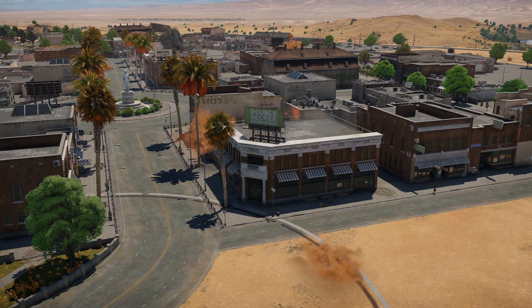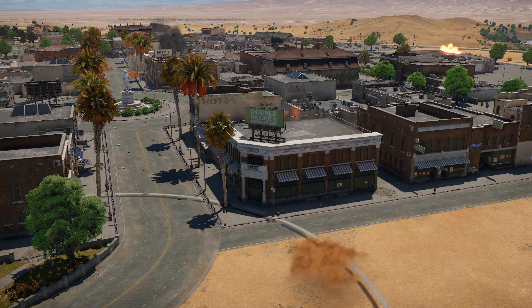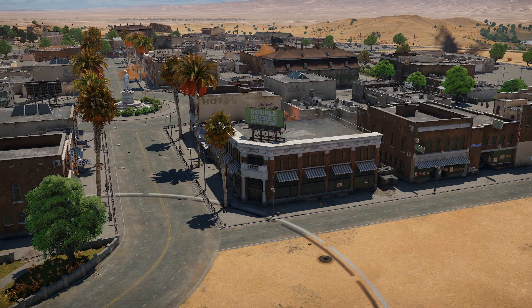Luckily for us we can see what we hit in the replay. You'll notice an artillery strike is the only thing that interacts with the tree between the time we saw it and the time it disappeared.